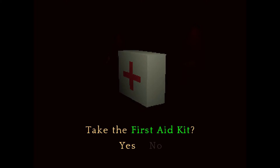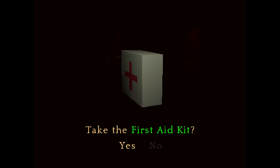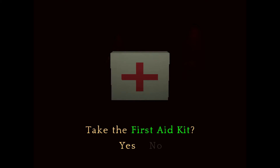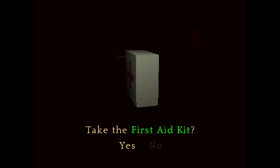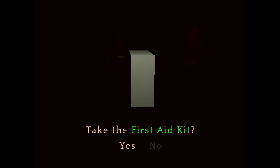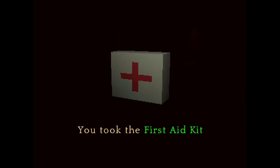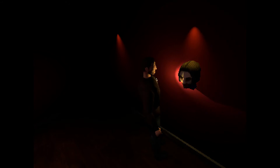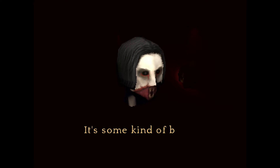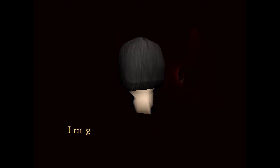You'll notice that the name of the item is colored now. I added a custom system so that I could tag the different types of items and give them each unique colors. So right now the consumable tag means that the text will be green for any consumable item. This next one is a key item — it's some kind of badly modeled head — and I made the key items pink for some reason.